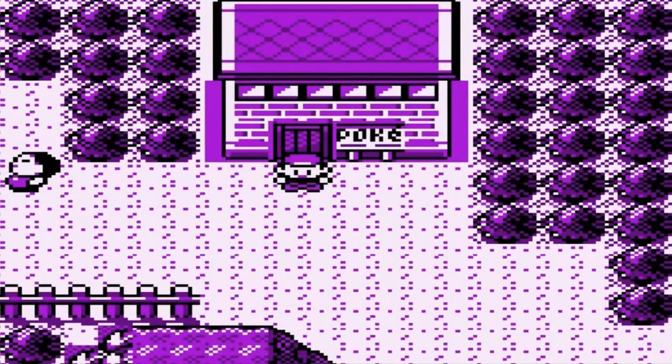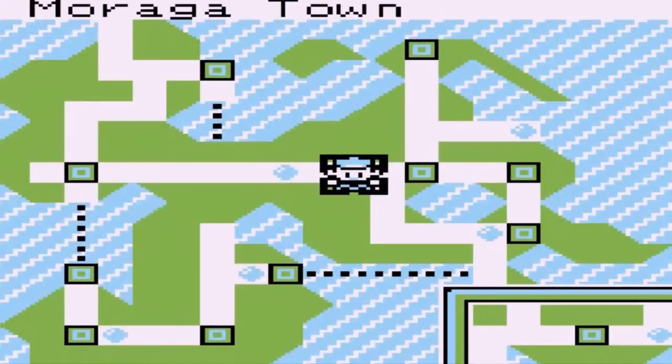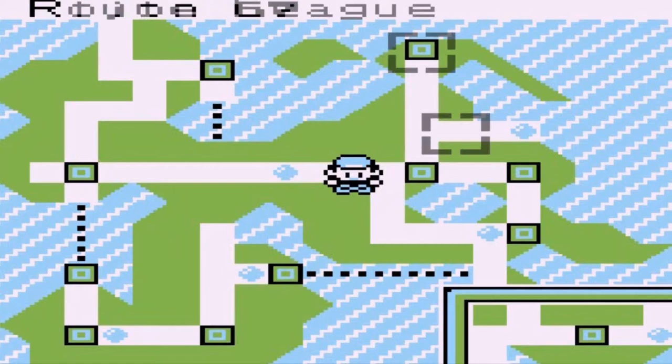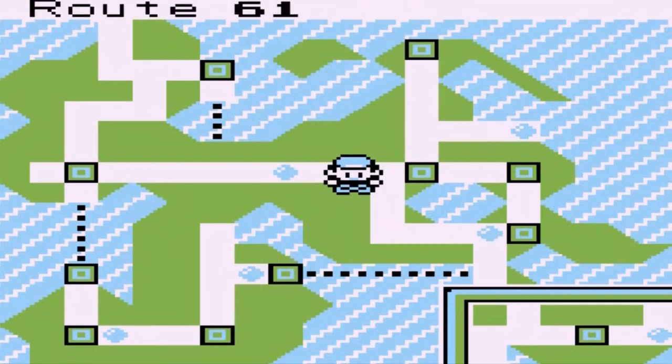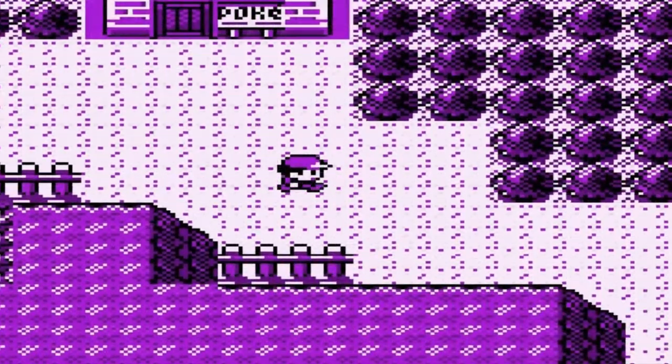What's up guys, it's me, Draven, and welcome to another episode of our Pokemon Brown walkthrough. In our last episode we went through a cave, suffered a lot, beat a lot of trainers. We are in Moraga Town — we went into the Silk Tunnel and now we're actually going to be exploring this place.